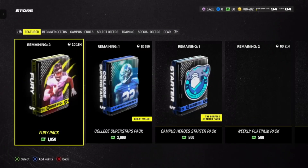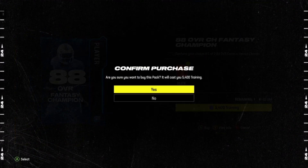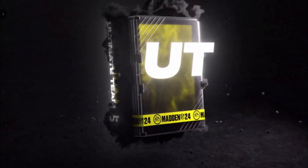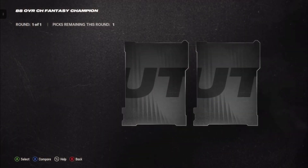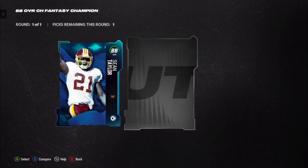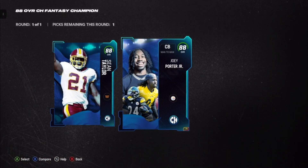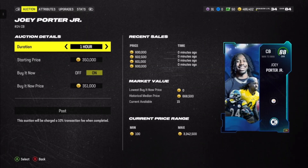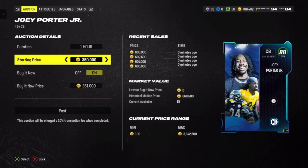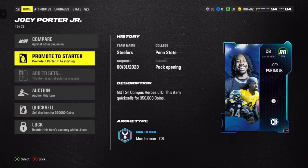All right guys, we got enough for one more here. If we could get that Joey Porter or Jalen Hyatt limited, this would be worth it. Come on, let's get our first limited — limited, limited! Okay, we got Sean Taylor. And we get Joey Porter — let's go, limited! All right, perfect — our first limited of the year.